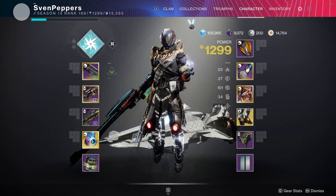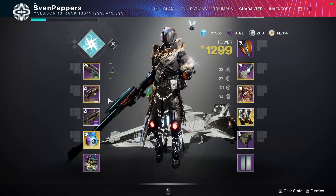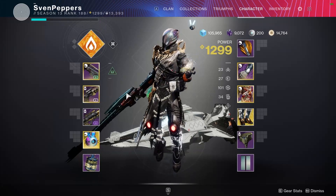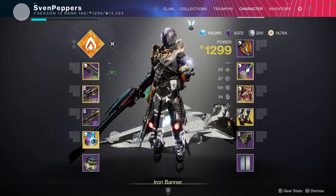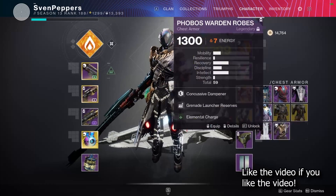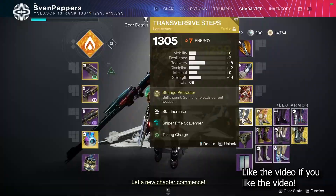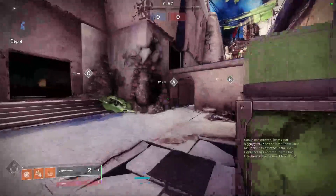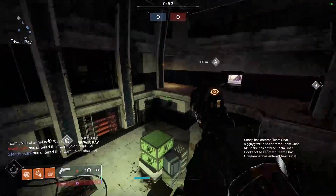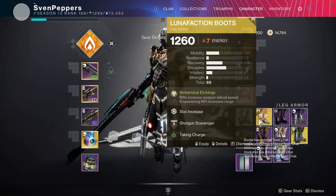Hey everybody, welcome back to another Destiny 2 PvP video. Today we're going to be trying out a little combo that just got activated in Crucible — it's going to be the Battle Harmony. I'm actually not going to start out with it because it doesn't really do much for you, but actually I'll switch to it because I think you do get your super energy a little bit as well.